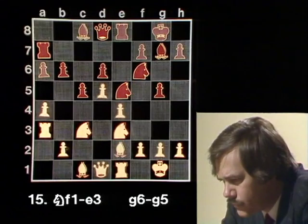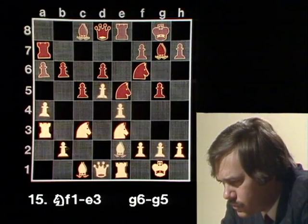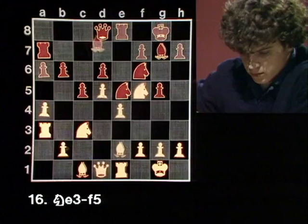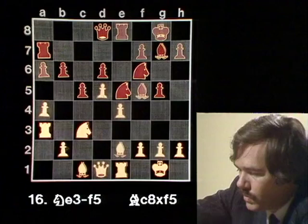I don't want to play f3, and he is threatening knight g6 — I've got to do something. Maybe knight c4, he takes, I take back hitting the pawn. But after h6, he'll swing the knight over to d5. It's no good. I'll have to play knight f5 as I intended. I didn't even expect this move — I've got to take, or else he'll take my bishop on g7. So I have to take this knight: bishop c8 takes knight f5. He had to do that, and I've got to recapture: e takes f5.